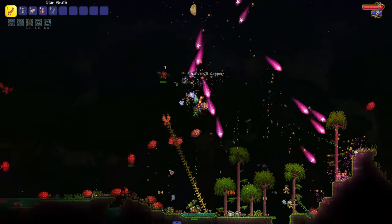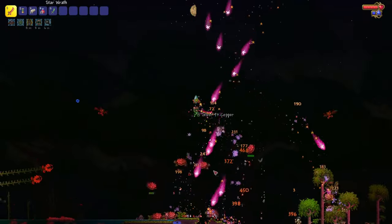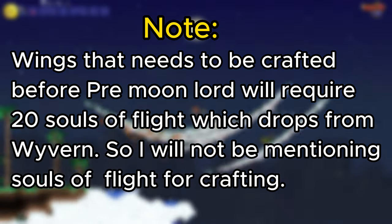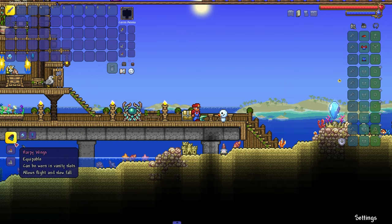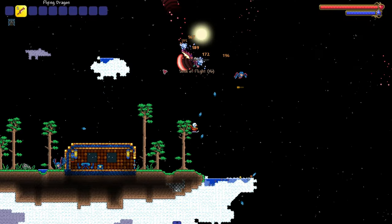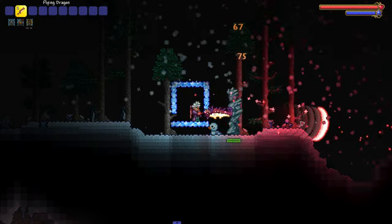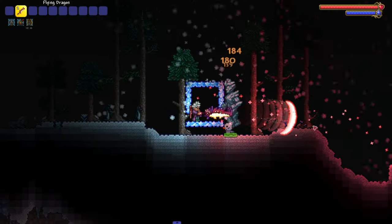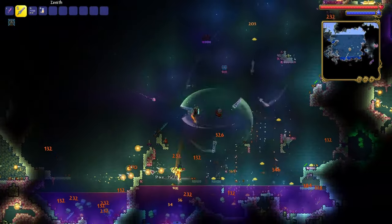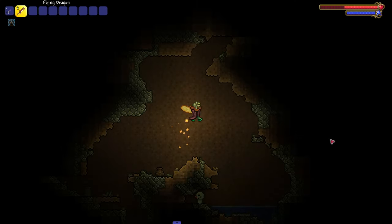Tier 1.5 wings can also be obtained right after entering hardmode, but they might need some grinding — though they are better than tier 1 wings. You can craft harpy wings if you have a giant harpy feather, which has a 0.5% chance of dropping from harpies. You can also craft frozen wings if you have an ice feather, which has a 1 in 3 chance of dropping from ice golems in a snowstorm, and it can glow in the dark. And if you can grind pixies for 100 pixie dust, you can craft fairy wings which emit light when flying.